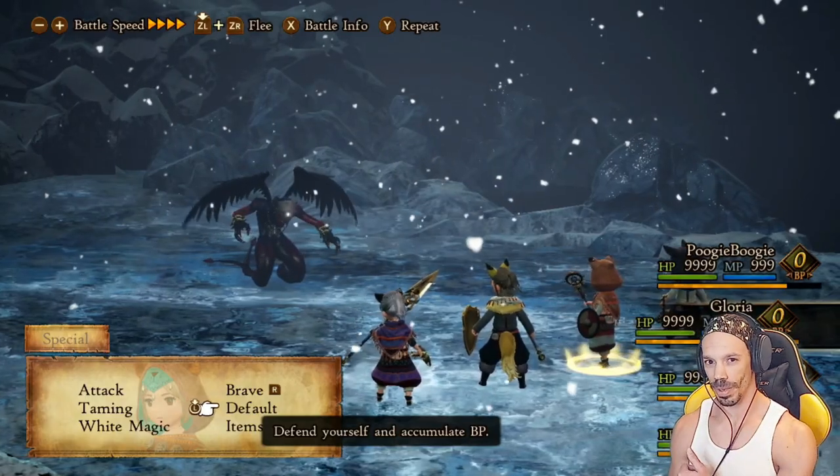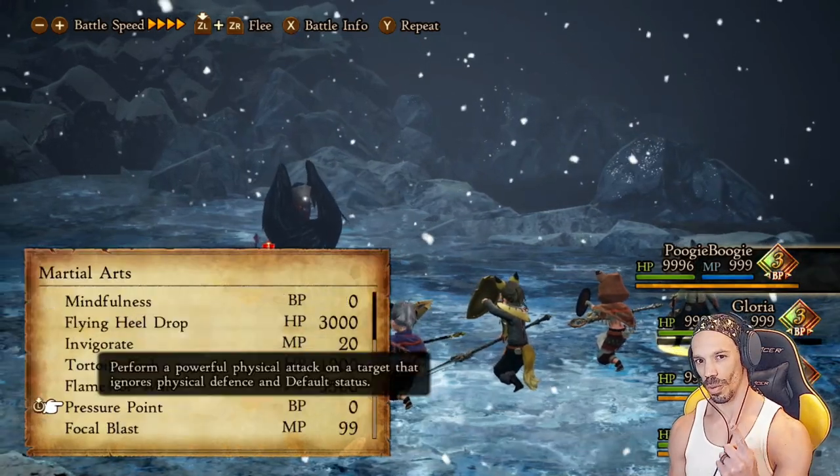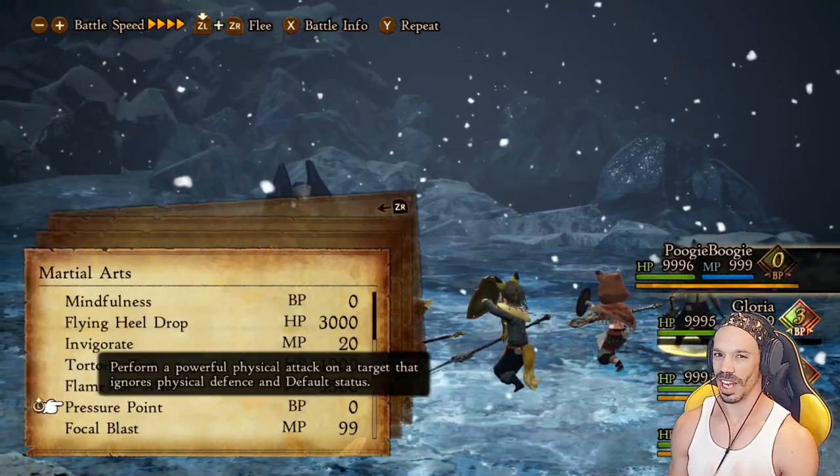Normally Pressure Point costs one BP, but with that Pictomancer ability it now costs nothing — it's a free hit. Go in with three of these warriors and one healer. Brave to max BP, then head over to Martial Arts, go to Pressure Point, max brave, and then it's time to take out the trash.